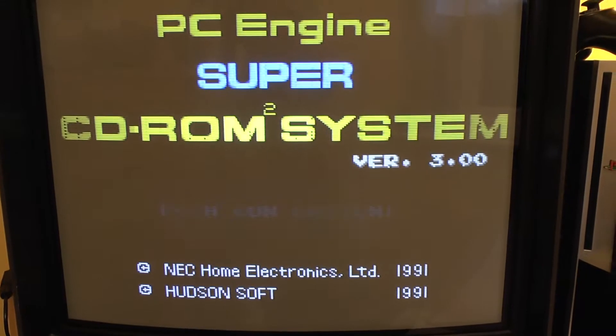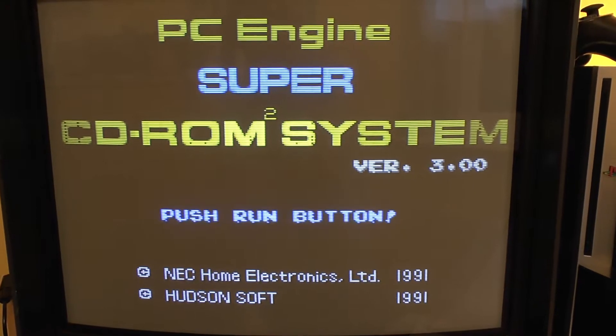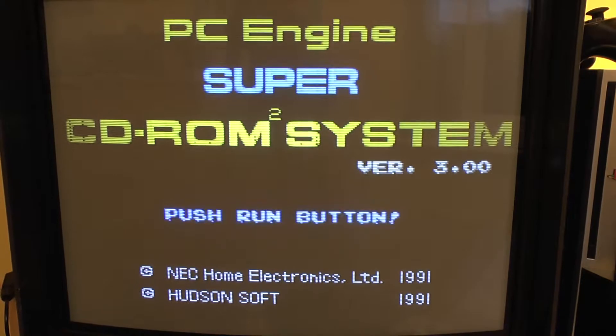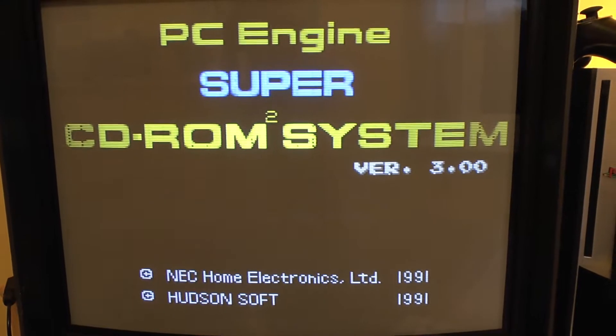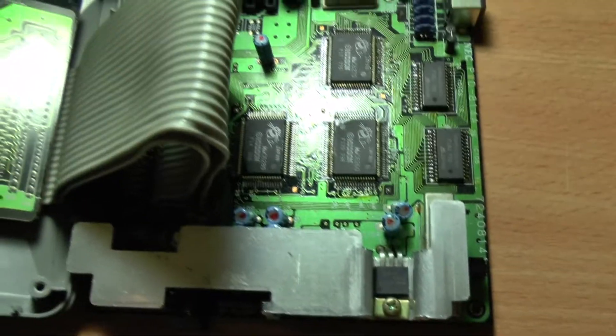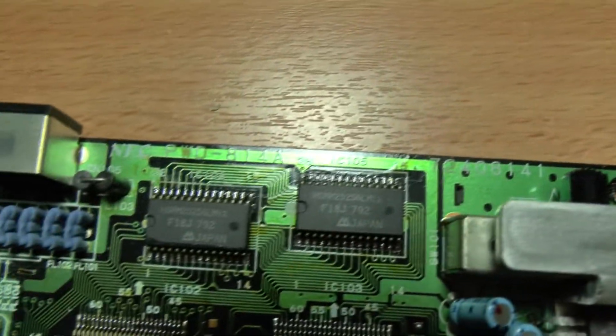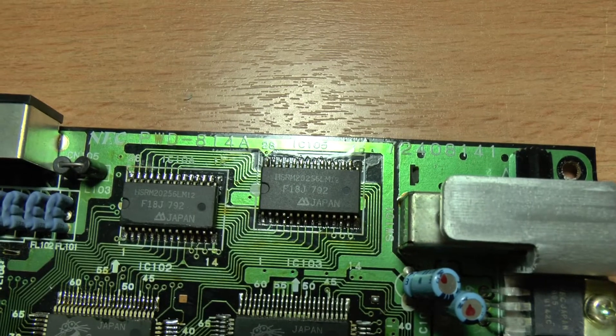I'm going to video the appropriate points through this - what I'm doing and how I'm doing it - so hopefully there'll be some good news at the end. Here we have the guts of the Core Graphics 2. The RAM chips are those two chips there, and it could be both of them or just one of them.